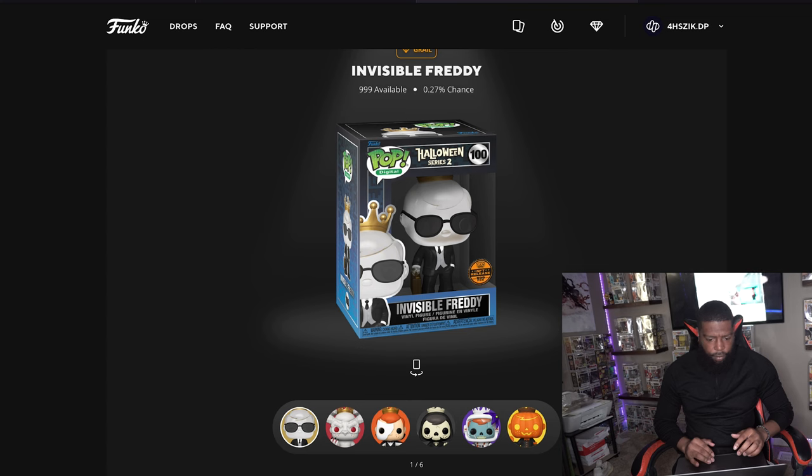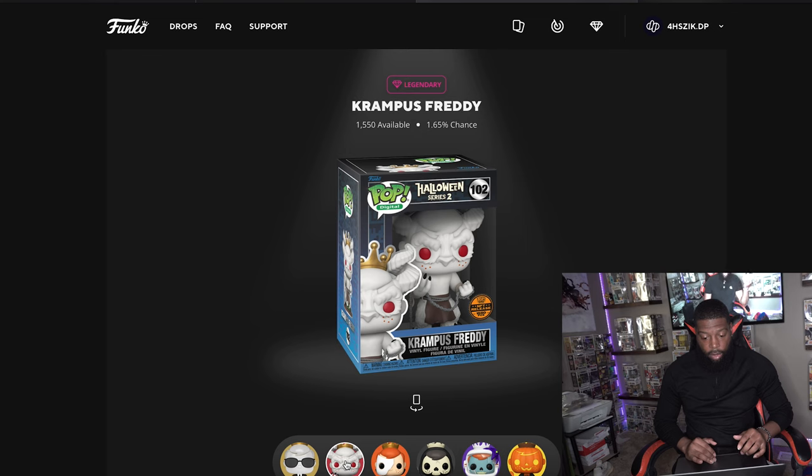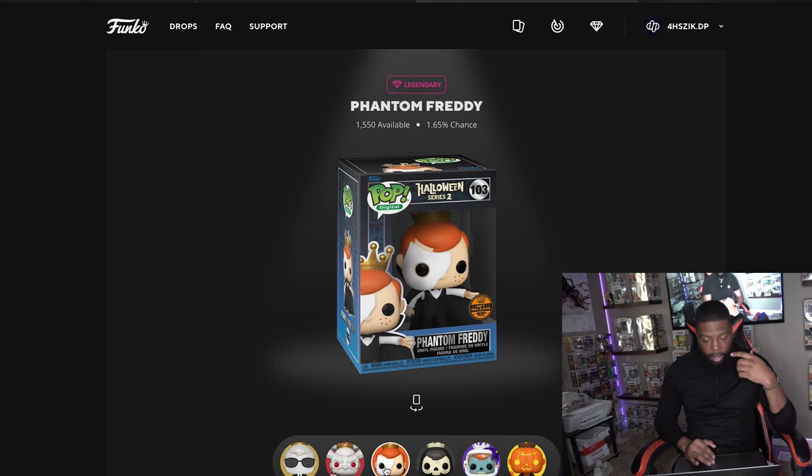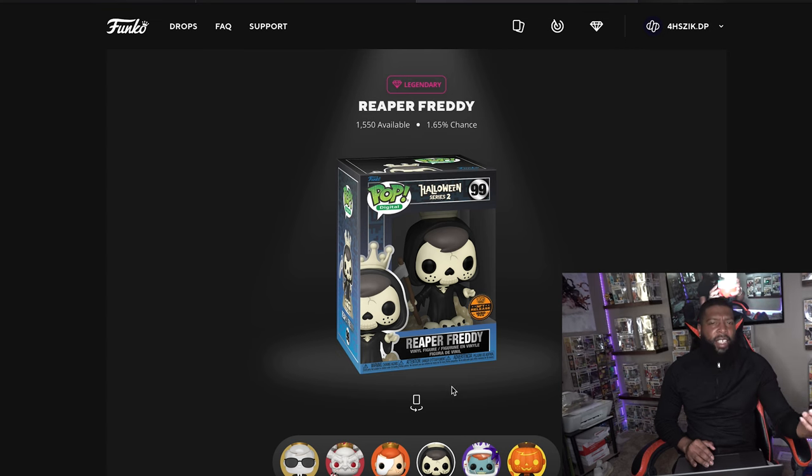So looking at the pack contents: the Grail is the Invisible Man Freddy Funko — 9,999 of these, I want that badly. Next is Krampus Freddy, which I think is going to be the biggest of all. I like the design even though I don't know exactly who this monster is. Then we have Phantom of the Opera Freddy — this one is probably my least favorite.